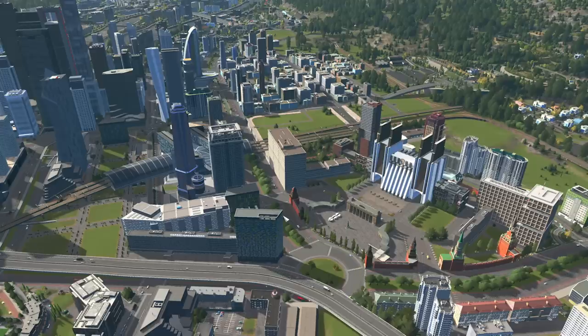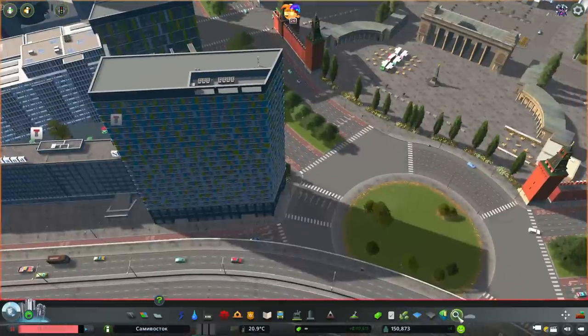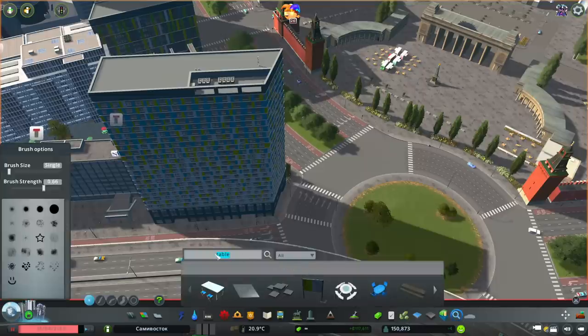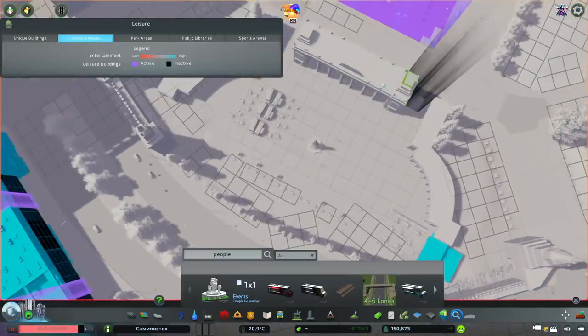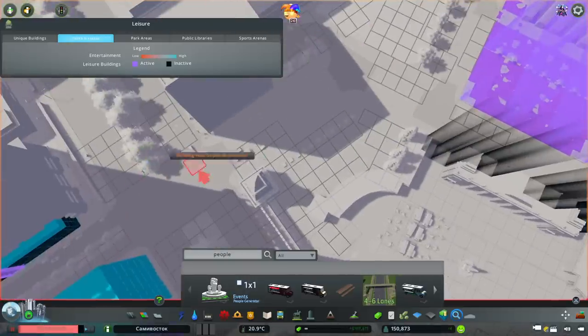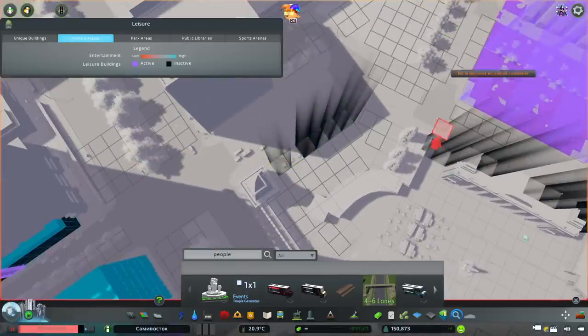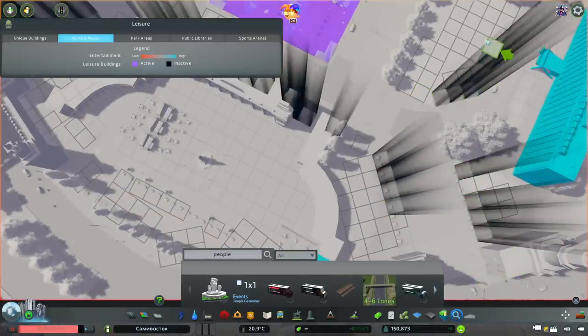You guys see how laggy it is — I don't know what's going on, I don't know how it's so laggy. Let's pause it again. I think we need to liven it up a bit — don't you think? So we need the people generator. You can get that from the workshop, just place them down and people will start to come along. Don't do it if your city is pretty laggy — I probably shouldn't do it actually, but oh well, just place them down anyway.